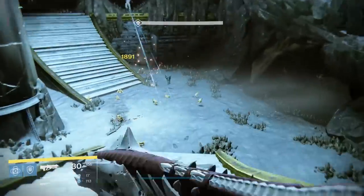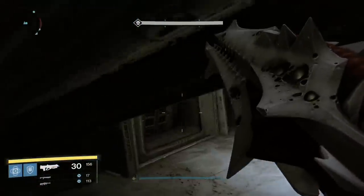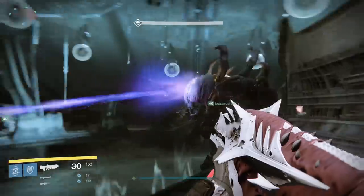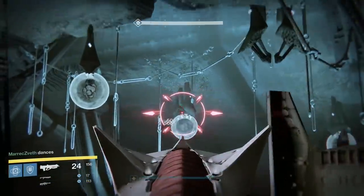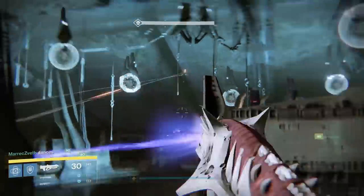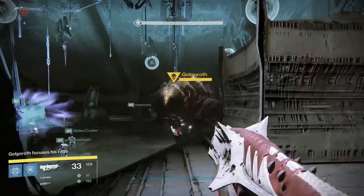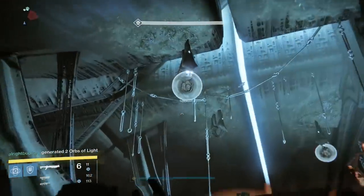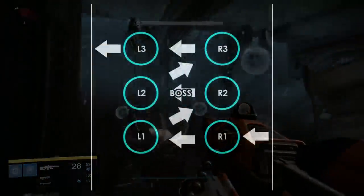The strategy works like so: two players, one on each side, need to trade the gaze back and forth to each other while the DPS stands in the lower area in the pools of reclaimed light. The players taunting the boss need to make sure they position themselves so that the boss is facing the players standing in the pools below so those players can damage Golgoroth effectively. When getting ready to decide which side will taunt first, knock down the corresponding orb from the ceiling to generate the pool of light.